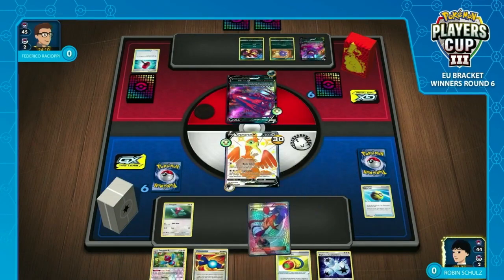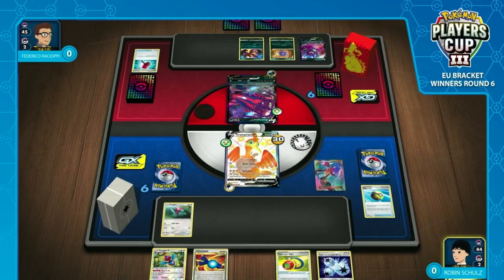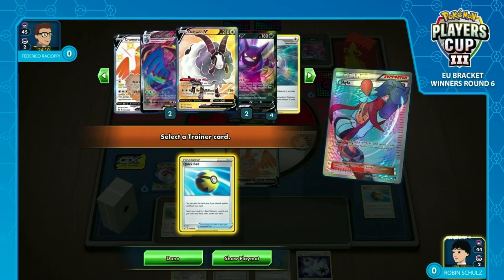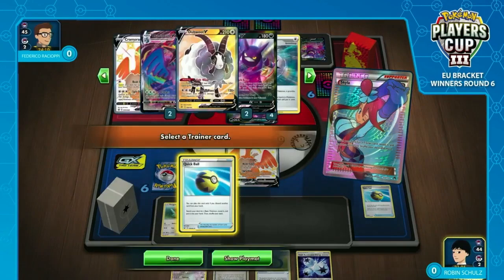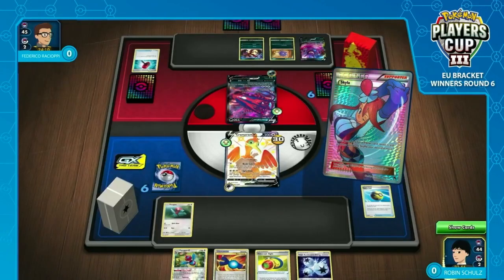But look at this — Robin's got himself naturally into Rare Candy Porygon-Z from a Marnie, no less. And Triple Acceleration Energy. So he can Skylar, most likely just for a Dedene or a Crobat of his own. He'll probably have to throw away the Triple Acceleration Energy, but it gives him a lot of push potential here. He's already got the Telescopic Sight as well, so he could be looking to take an easy two-prize knockout with Spitshot this turn just onto that benched Crobat. He doesn't even need the V-Max out the gate this turn.